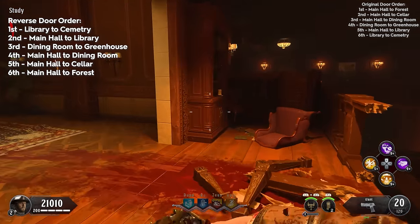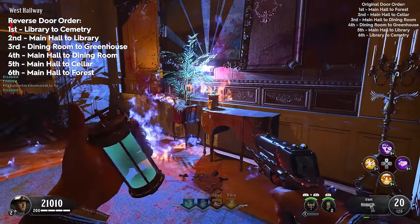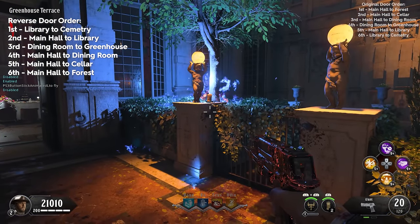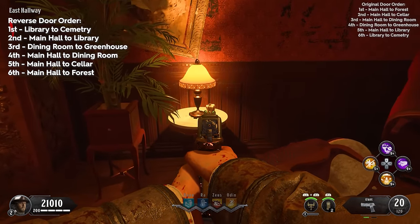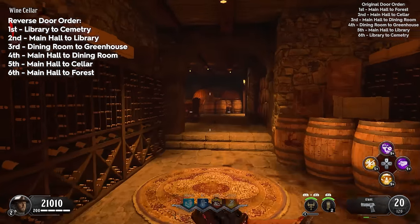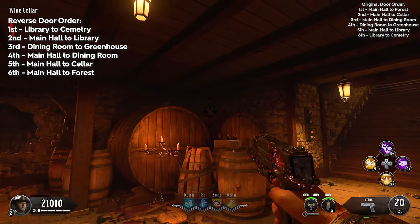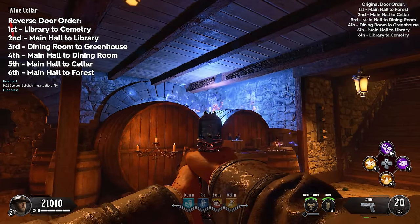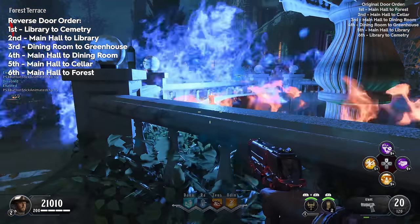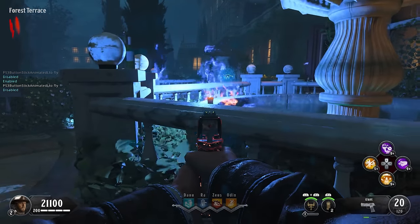Since the cemetery door was the last door we opened, that's the first candle — located on that bookshelf. The library was second to last, so that's the second candle, found in the west hallway. The greenhouse was third to last, so that's the third candle, out on the terrace — throw a ray fire. The dining room candle is in the east hallway. The cellar is second to last and it's in a really difficult place, tucked up on a barrel. Finally, because the forest was the first door opened, it's the last candle we light. Once lit and staying lit, you've completed this step correctly. If the candles go out, you've failed and must restart in a new game.